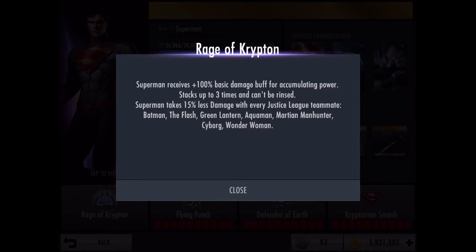Superman also takes 15% less damage with every Justice League teammate — Batman, The Flash, Green Lantern, Aquaman, Martian Manhunter, Cyborg and Wonder Woman. This makes him super powerful when you put him with a team of Justice League members, and just increases his strength. Combined with the earlier part of the passive — the damage buff — he is super powerful.